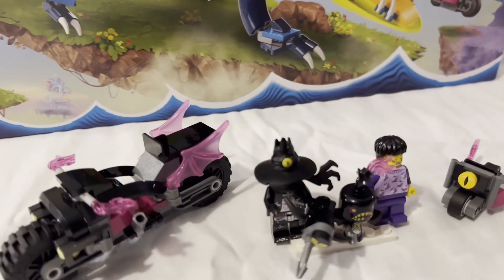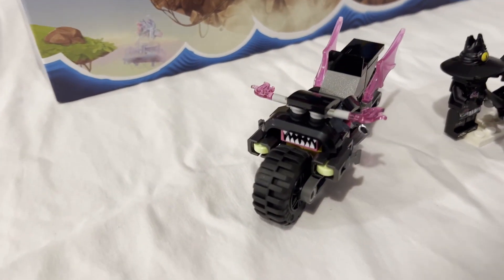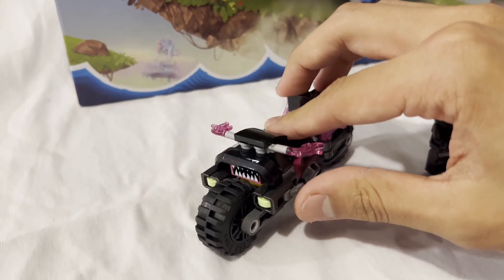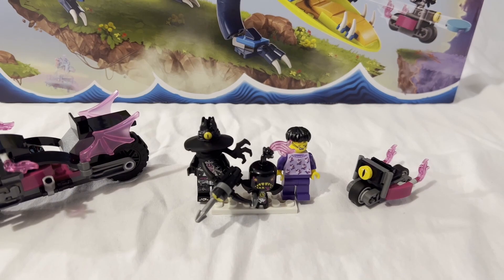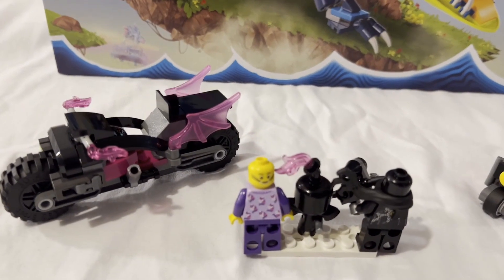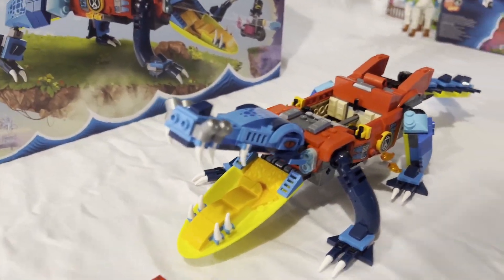The minifigures included are Jayden, Night Hunter, and Snivel. There are also two small side builds: a motorcycle and a tiny motorcycle. Night Hunter's motorcycle has two little disc launchers, which is fun. I don't really like the tiny motorcycle — it looks kind of dumb — and Snivel's head is really big. Night Hunter doesn't have back-of-head printing but is a pretty detailed figure. Jayden is similar to the other version.